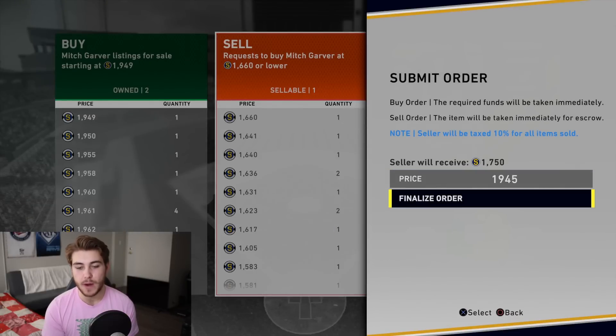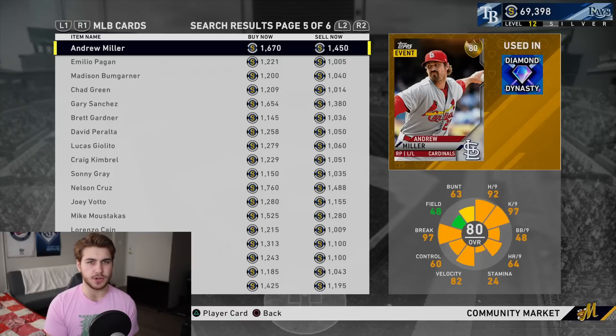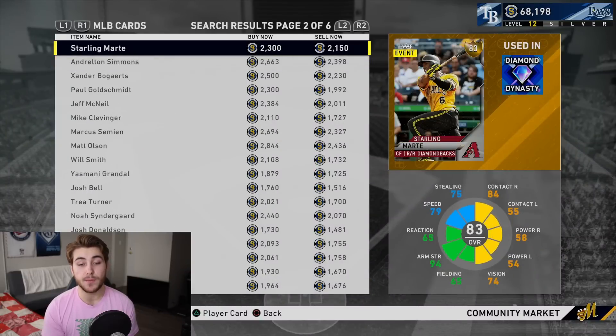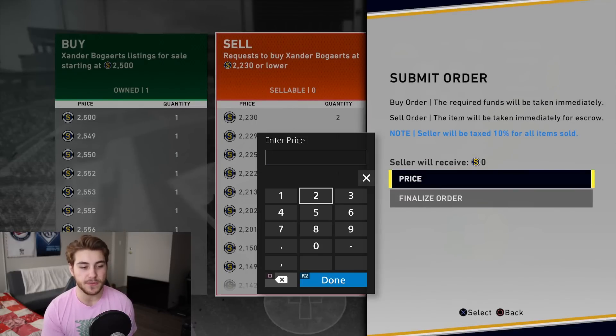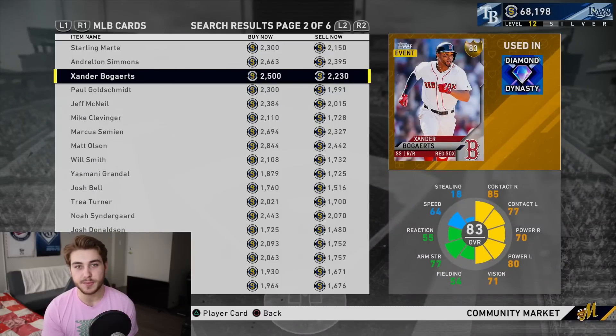You do not want to be sitting around waiting for cards to sell. There are — I believe unlimited orders this year, or at least 100 — plenty of room to keep putting in cards. Going through examples: Xander Bogaerts shows a roughly 270-stub gap, but do not do this one. If you get that card for 2,235 and sell at that price, you're making less than 20 stubs, because as cards go up in price there's more tax. If it's 2,500, take 250 stubs off — you'd get 2,250 stubs after selling.